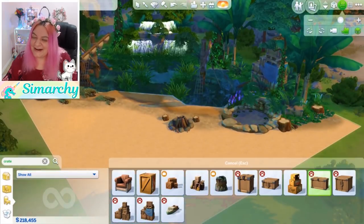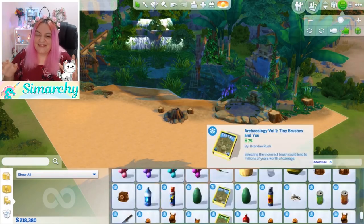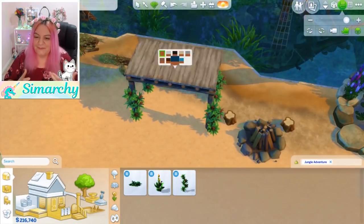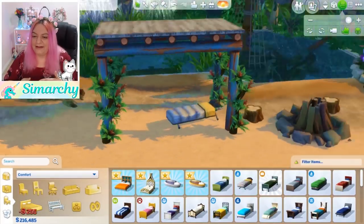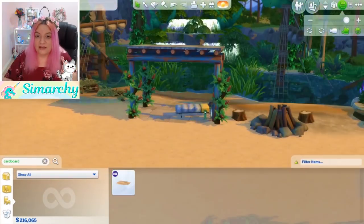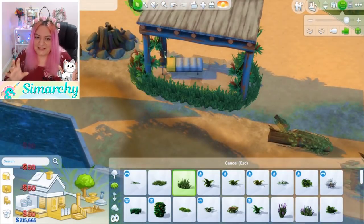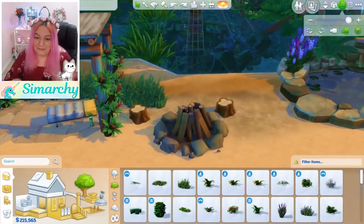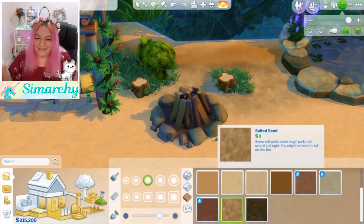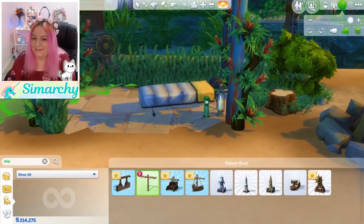This pack just goes with everything — literally every pack we have could be incorporated somehow. I definitely highly relied on Jungle Adventure, a bit of Outdoor Retreat, and a bit of Cats and Dogs. Those crates I thought would look perfect in the movie set — the pirate ship — maybe they were able to salvage some of the things. And that would explain where the metal cot came from, because where else would that come from? We'll pretend that came out of the crates from the pirate ship.